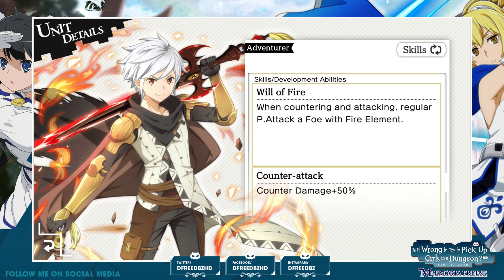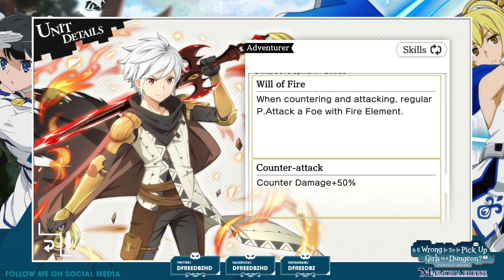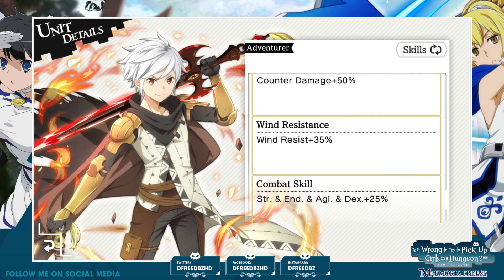When countering an attack, he gets to counter with a fire element physical attack. And his counter damage does 50% more. Wind resistance. Combat skill plus 25% to all stats — awesome. He also has Ox Slayer.